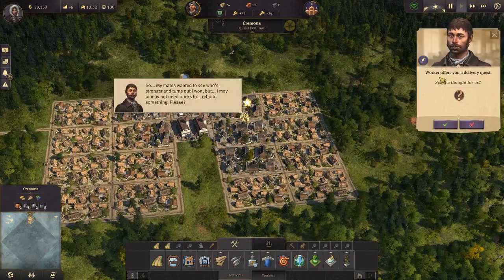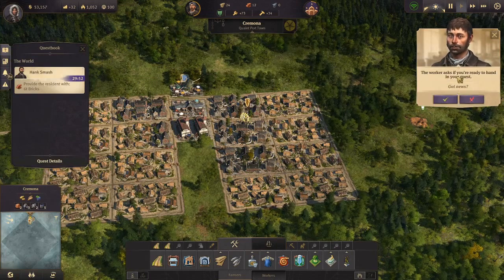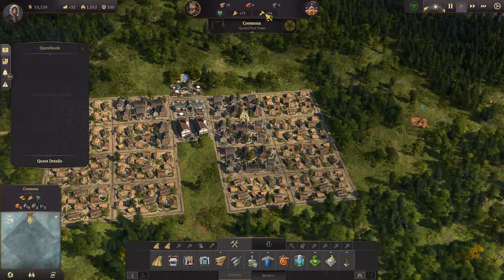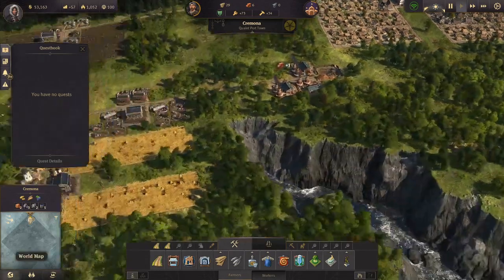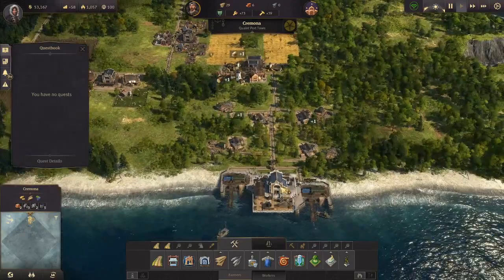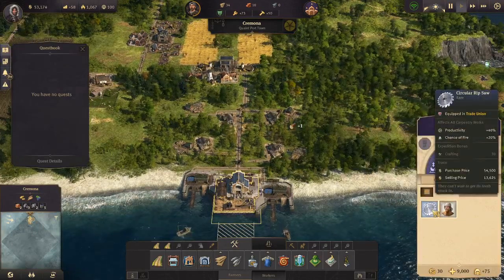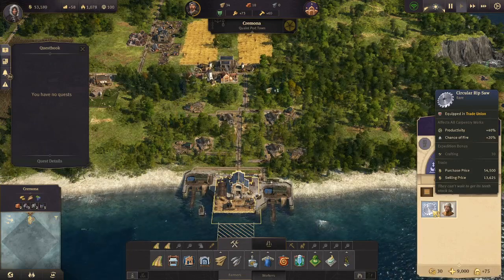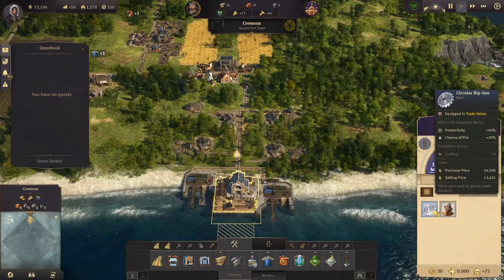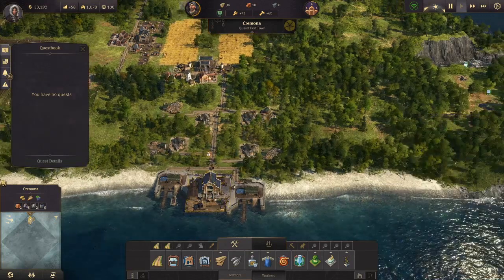Another resident quest — a worker offers a delivery quest: six tons of bricks. We have twelve, so this should be fine. The worker handed in the quest and we got a circular ripsaw as a reward. The circular ripsaw is equipped in the trade union and affects the carpentry works — plus 40% productivity and plus 20% chance of fire. It also gives an expedition bonus of crafting 30, which I'll explain later when we actually have to do expeditions. Not important for us now.